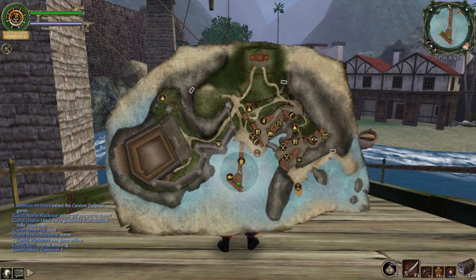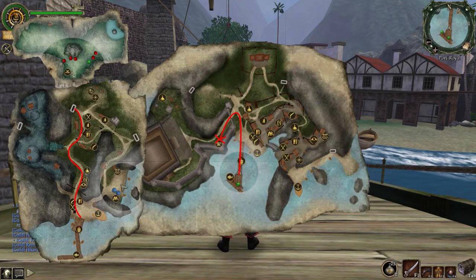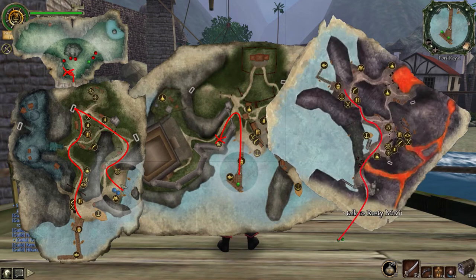There are 3 cannon defense locations. The most known one is in Fort Charles in Port Royal. The less known one is in Tortuga's graveyard, and there are 2 paths to get to it. The last one is in Fort Dundee in Padres del Fuego.